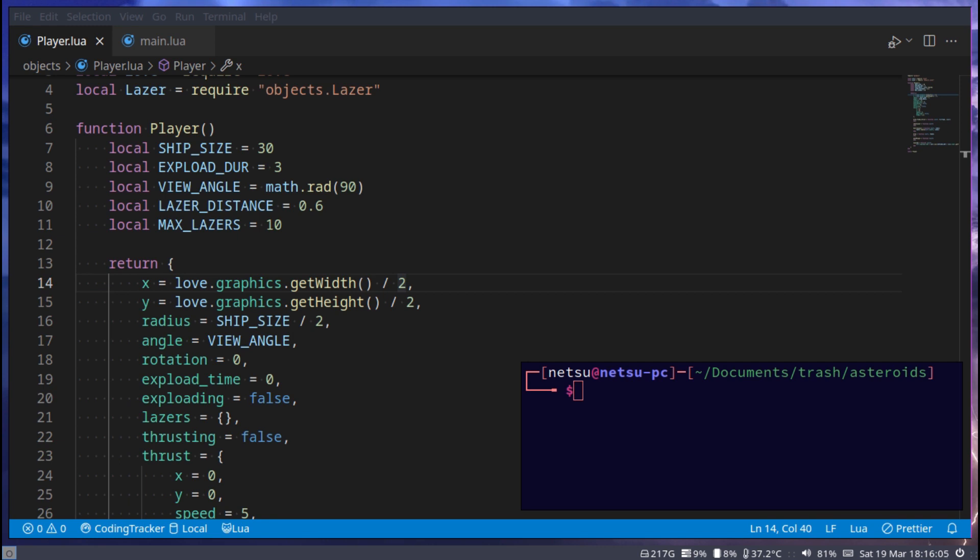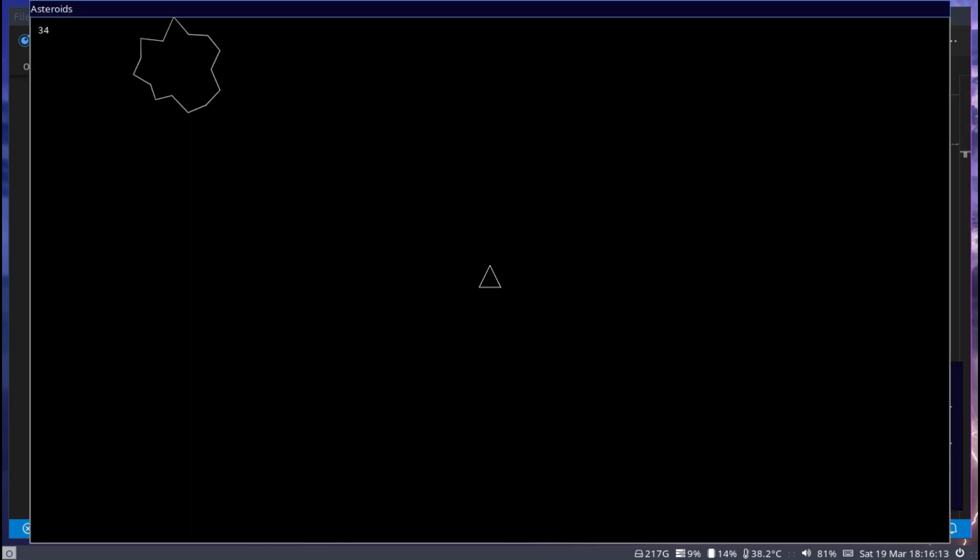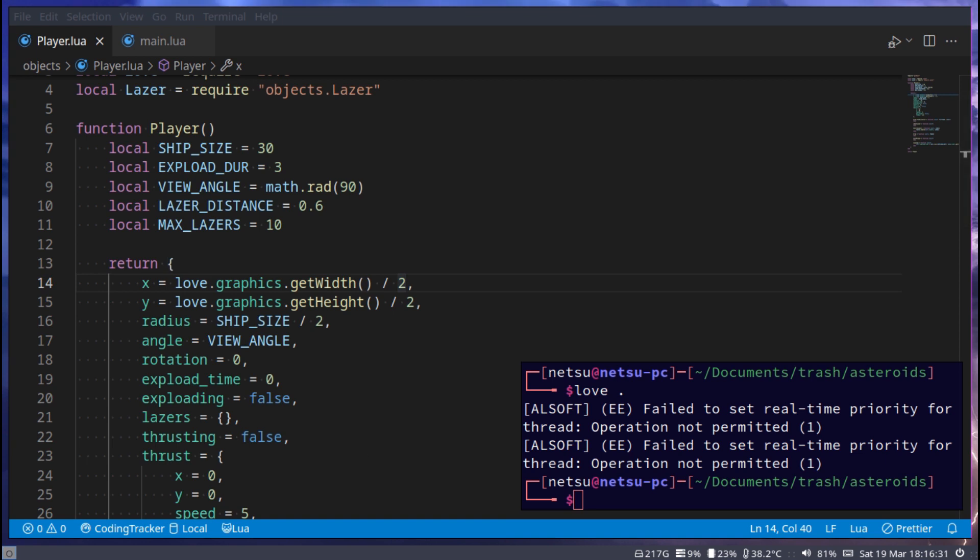Let's get started. First, here's an example of what we currently have. There goes our asteroid off screen, and boom — we explode and we just kind of continue. Very boring. When we hit something that shouldn't happen, currently nothing meaningful occurs.